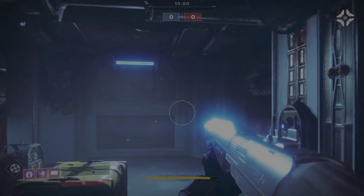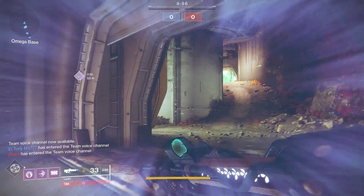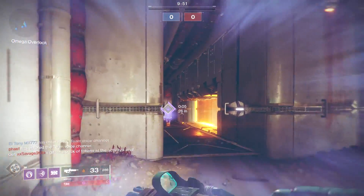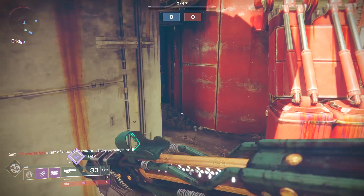The Outlast does have a little competition. A couple do have random rolls: the Solar Claws of the Wolf from Iron Banner, and the Arc Horror's Least that comes from the Corrupted Nightfall Strike. Each one of these have locked-in scopes, and each one of them can roll different perks than the other. Here shortly we'll talk about the perks for Outlast and some of the rolls that you want to be looking out for.